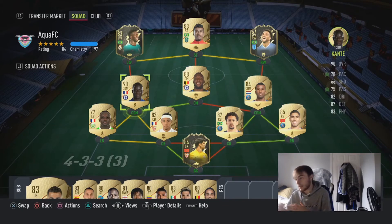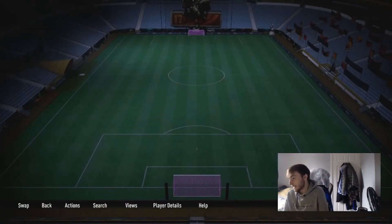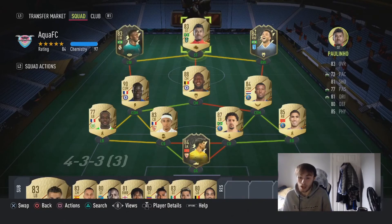Pogba and Bruno as a pairing, if you're going to build a team around them, would be great. But if you're like me where you've probably got about a million coins liquid if you sold everyone, and Kante is only going to take about half your budget — go ahead, because you're going to get someone who's going to control the midfield.